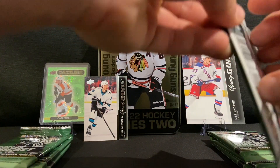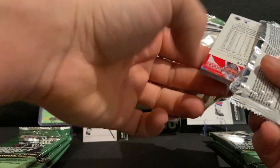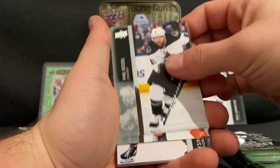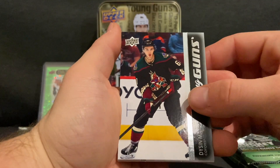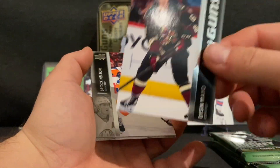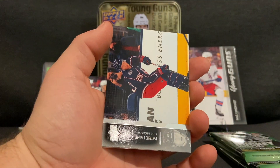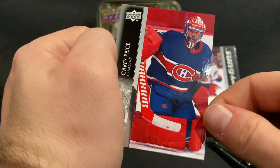On to pack number two. We have Alex Pietrangelo, Phil Kessel, Tyson Barrie, and another Young Guns of Dyson Mayo — so two Young Guns already. We also get Brock Nelson, a Patrick Laine, Jake Gardiner, and Carey Price in the blue reverse retro. Very nice.